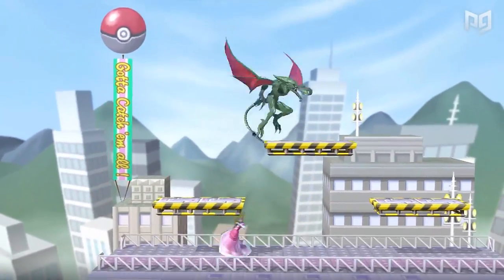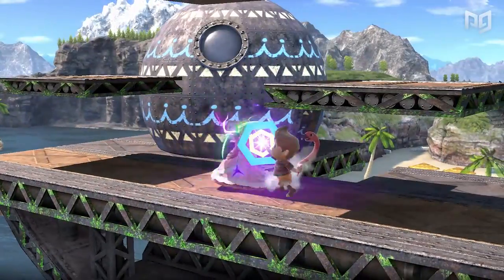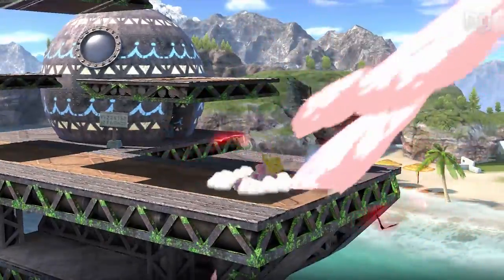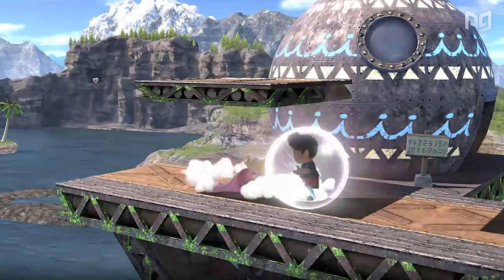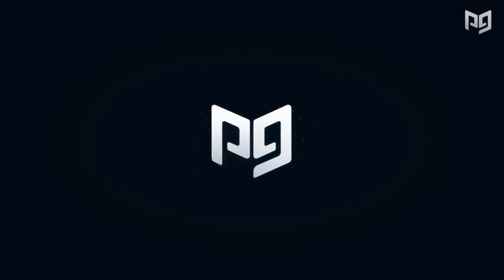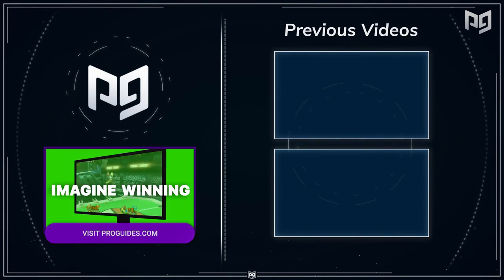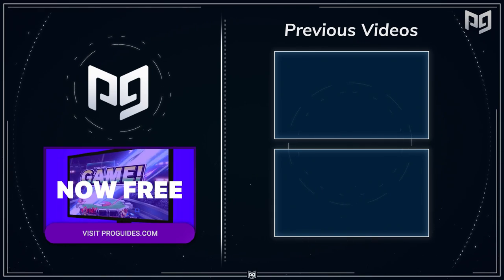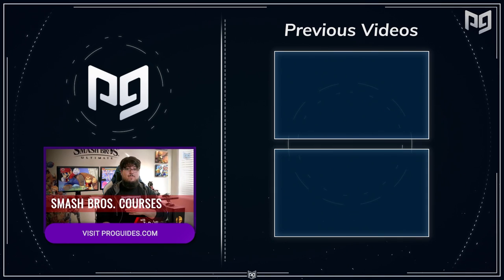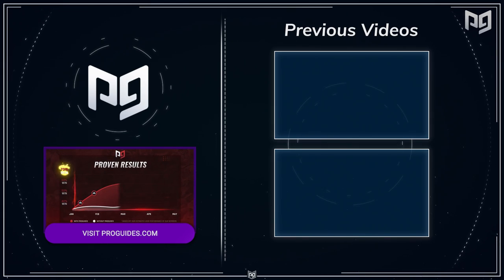With all of these tools at Peach's disposal, it's quite shocking that she instead chose to sit around a tower waiting for Mario. Then again, she probably wasn't afraid of Bowser at all, knowing she could kick his ass if he ever got close enough. Or maybe she just enjoys the break from fighting — there's only so much teching and floating someone can do before they go insane. But with enough practice, you'll be ruling the local scene while on your way to facing the Smash Gods. I'll see you next time.